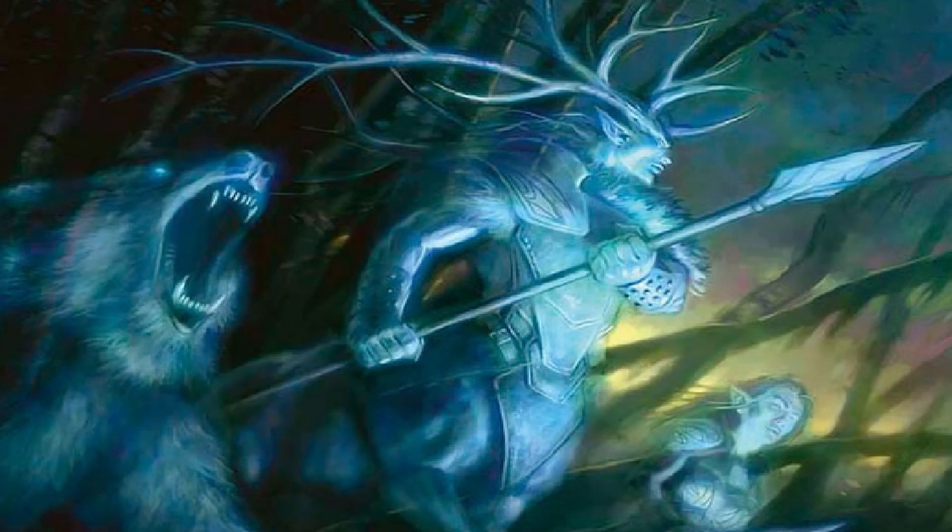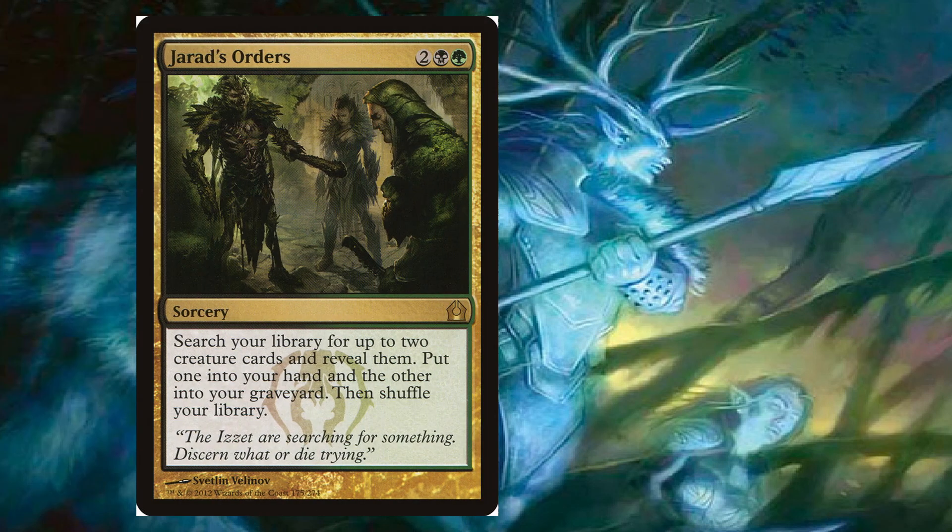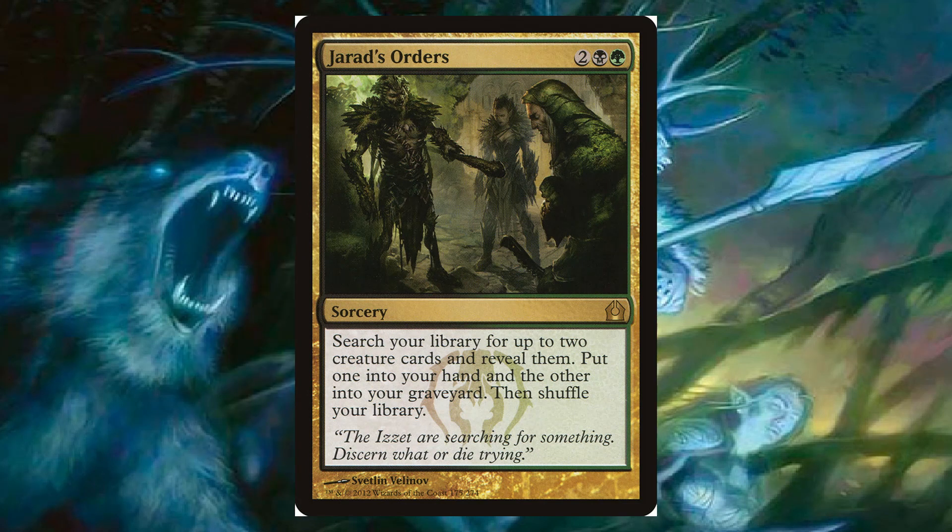Another one I don't see too often but think could be really fun — more of a midrange reanimation strategy — is Jarad's Orders, a four-mana black and green sorcery. Search your library for up to two creature cards and put one into your hand and the other into your graveyard. I like this a lot. In a modern power level cube I might try it out, but I think it's probably a little too slow for legacy or vintage.